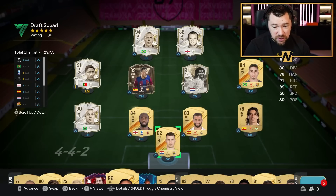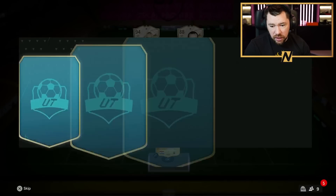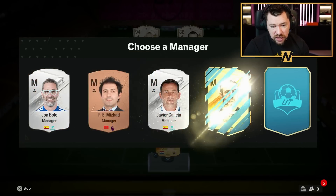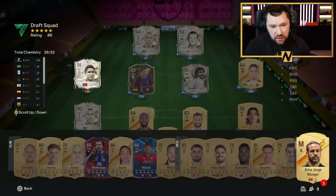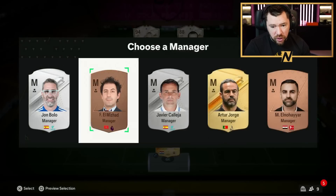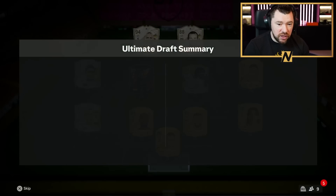That is an insane draft! There's not really a manager that can help us out — other than Eusebio being on zero chem, there's nothing we can help. It's just the goalkeeper we can't help. So that is the squad, guys — let's go and get into round number one!